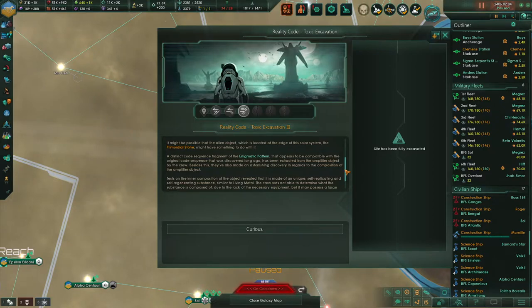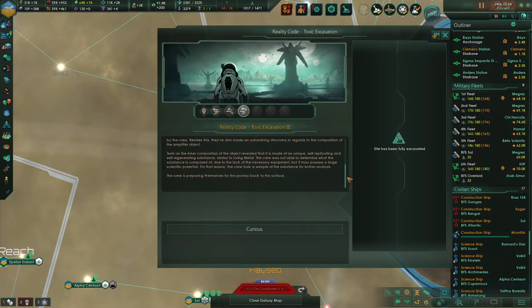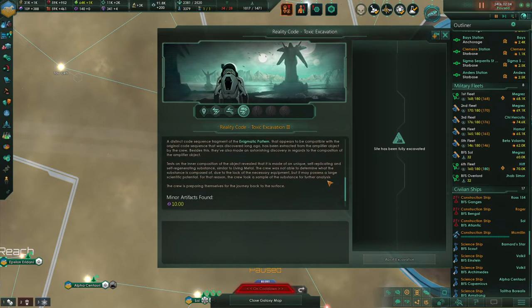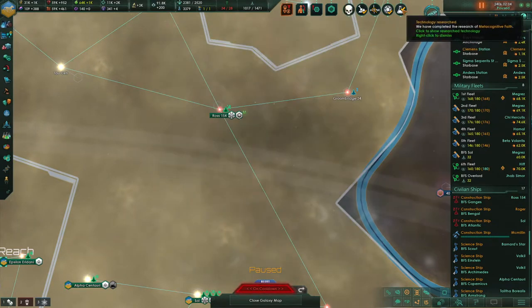Besides this, the crew also made an astonishing discovery regarding the composition of the amplifier object. Tests on its inner composition reveal that it is made of a unique, self-replicating, and self-regenerating substance similar to living metal. The crew was not able to determine what the substance is composed of due to lack of necessary equipment, but it may possess a large scientific potential. For that reason, the crew took a sample of the substance for further analysis.